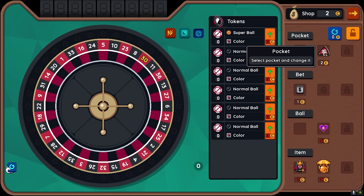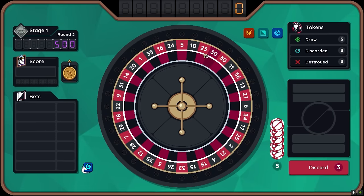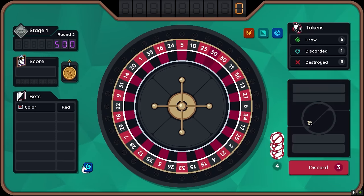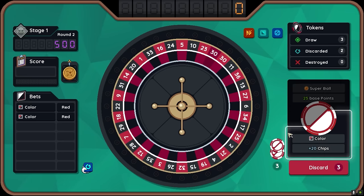I feel like we should start changing our pockets. Get rid of number eight, have another 30. That way we're more likely to land on red. So let's just keep throwing down on red. Super ball.